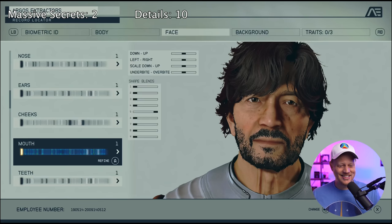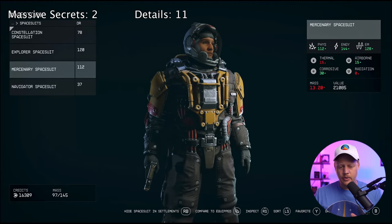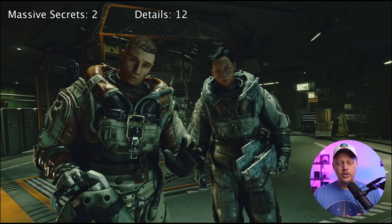At timestamp 4:21, in our data menu characters section, we can see at the very bottom we have the ability to hide our spacesuit in settlements. So if you've spent a lot of time working on your avatar and you want it to look a certain way — not just in your facial features but also the clothing you wear — you can easily hide the suit in a breathable environment without going through the menu to take it off. That's just a nice quality of life feature.